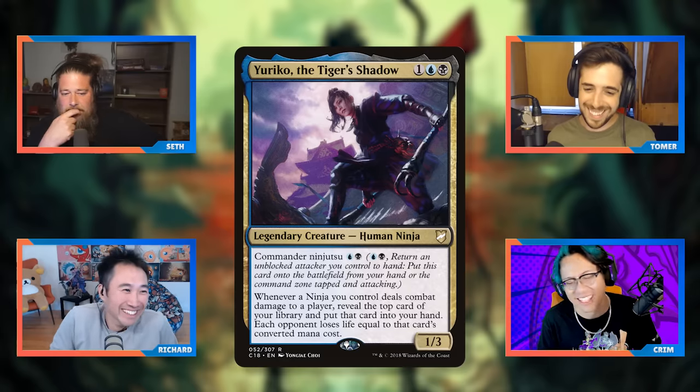Next is Sythis, Harvest's Hand — a two-mana Selesnya legendary enchantment creature. Whenever you cast an enchantment spell, you gain one life and draw a card. The enchantress archetype is very strong with lots of one-mana spells that can chain together. The concern is that you can't just kill Sythis — you have to take the whole board with it, because they can play an enchantress and then draw even more cards. And she's a two-drop, so she'll always be coming out on turn two.